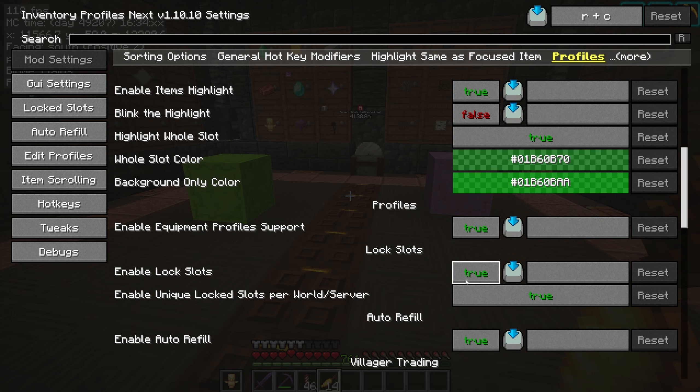Now by default it is enabled. I had set this to false, and this will stop everything from working, so if you have problems and nothing's working, make sure this is set to true. You can also change another setting here to enable unique locked slots per world by server. This is on by default but you can disable it so that it is the same across all your worlds and servers.